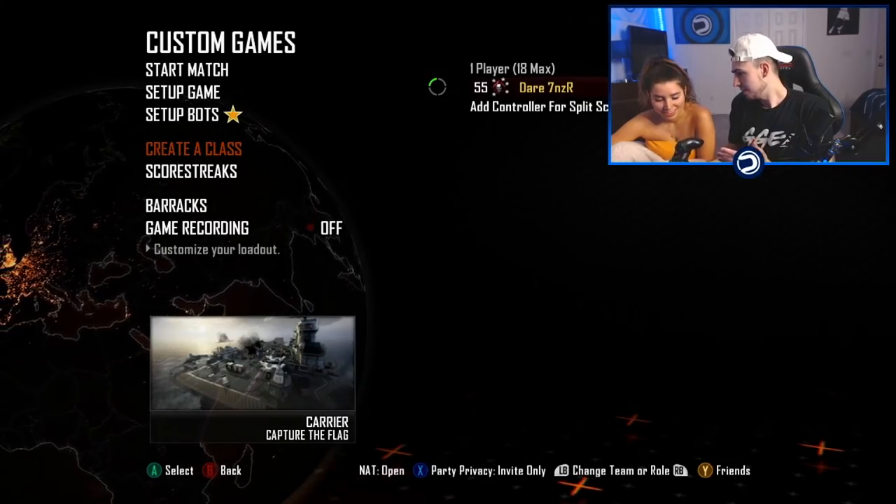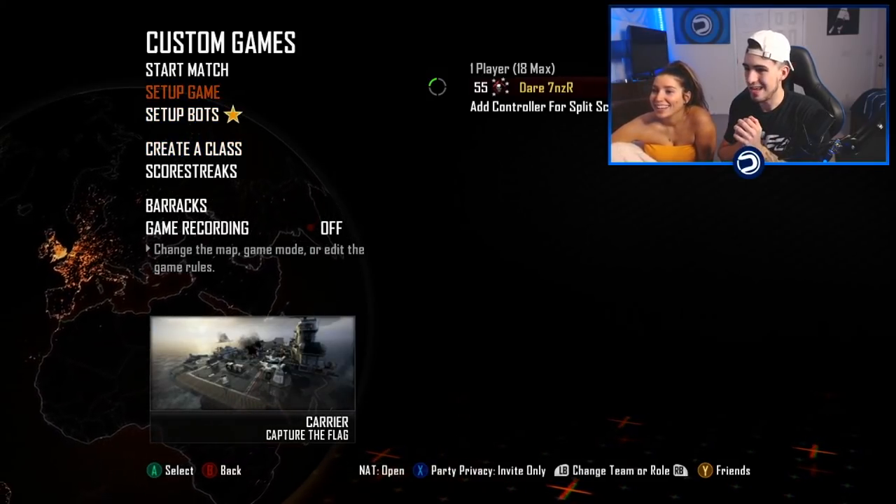What's going on guys, it's your boy Dare Tanzer back with another video. Today we're gonna be teaching Tyler how to trickshot on Black Ops 2. You guys asked for more Black Ops 2 content, you showed a lot of love on the video before this one. So I was like, you know what, I'll just teach Tyler how to trickshot. Set up your classes, get some girly camos, anything to motivate you. Back in the day they would call it the bill cam. So today you're gonna be hitting a bill cam.